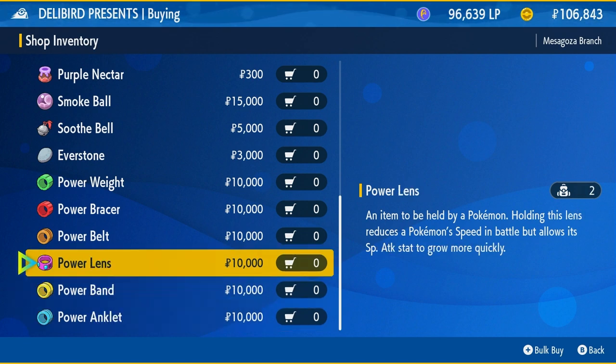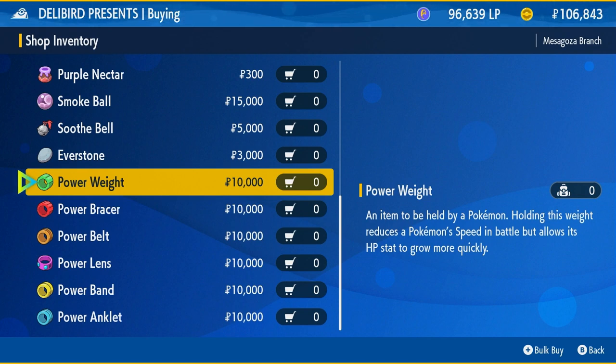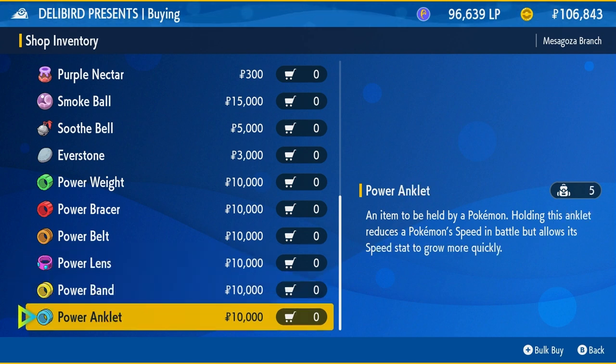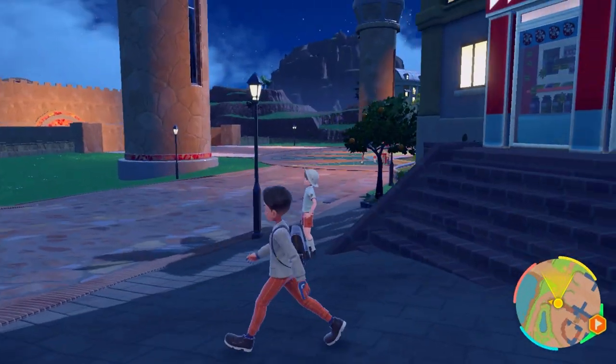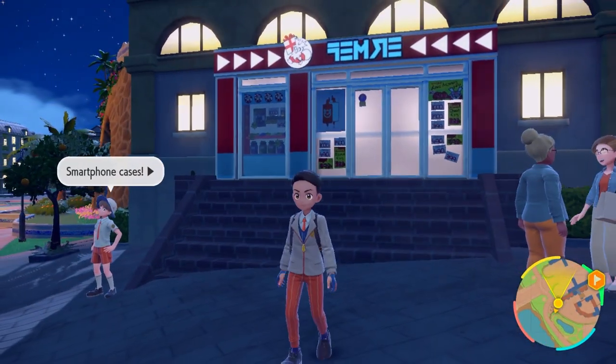Obviously you want to buy the ones you're going to need. If you're early in the game, you might only have enough money to buy one, two, maybe three of these. I also have a video on my channel about how to get the Amulet Coin in Pokemon Scarlet and Violet — if you have it, you'll get double money from battle, which gives you more money to buy these EV training items.